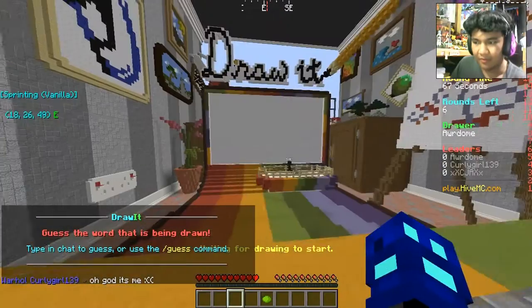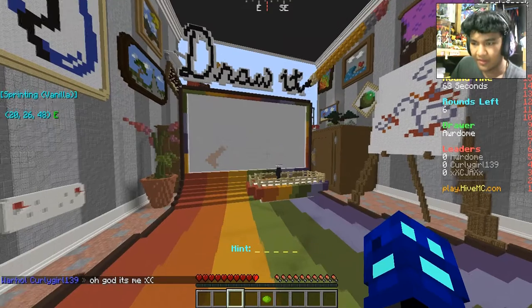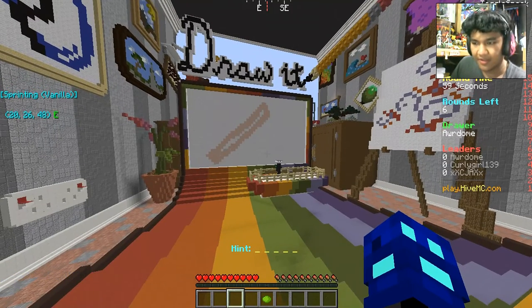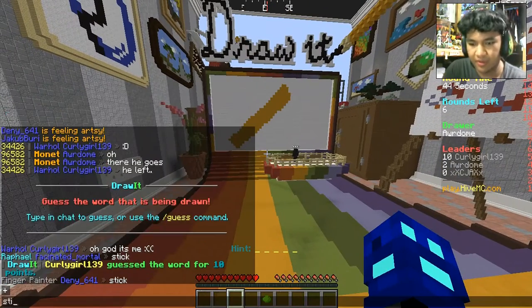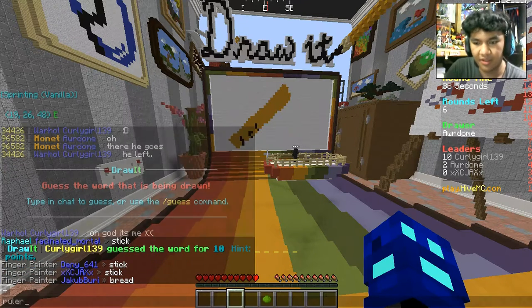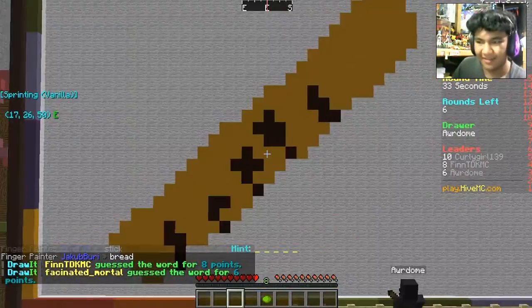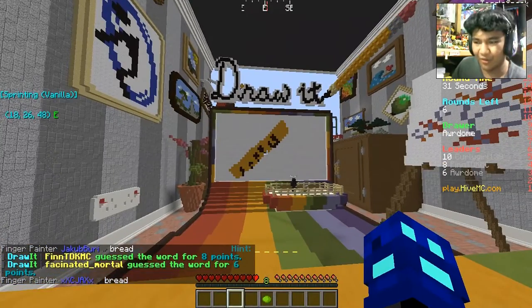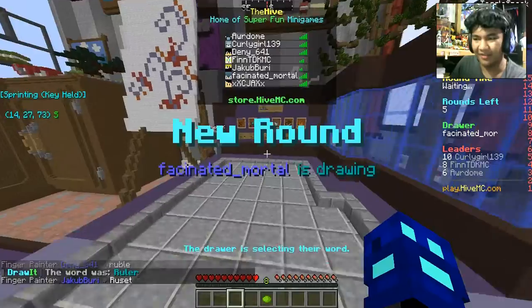Alright, War Dome, what do you got there? What is that? Is that some sort of a skin? Is that a stick? Is it a ruler? Oh, nice — it's a ruler! Alright, that is actually a good looking ruler right there. And it's ruler. That was a pretty fun thing right there.